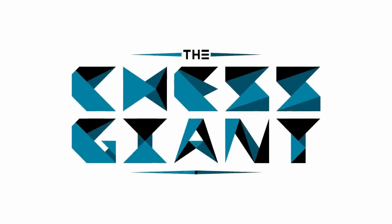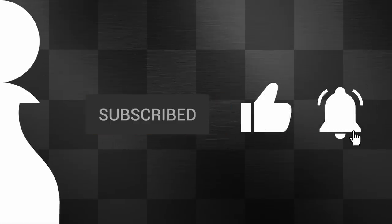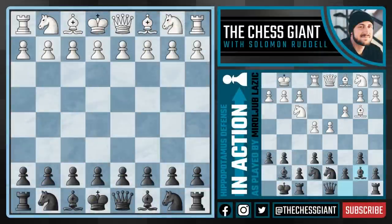Welcome to the Chess Giant. This is Solomon Riddell and in today's video we cover a game which really shows the flexibility that the Hippopotamus system gives a player and how you can't waste time against it. It may look passive, but if you're not careful you're going to see a hippo running 30 miles an hour at you and it ain't gonna stop.